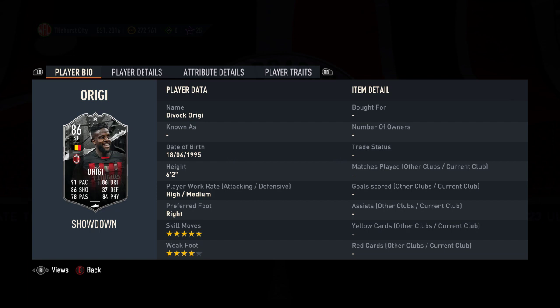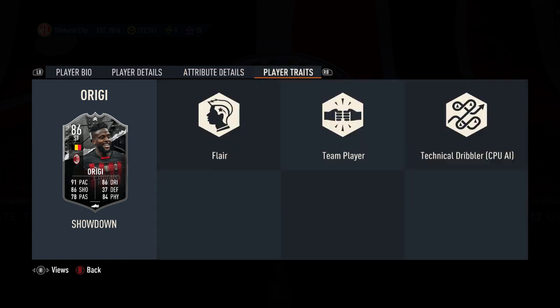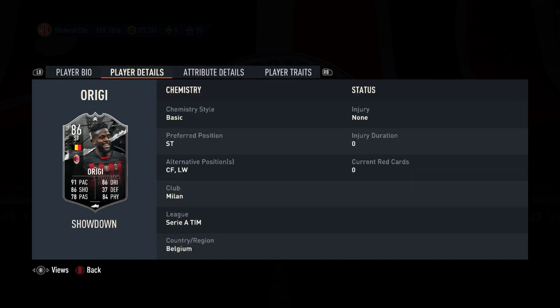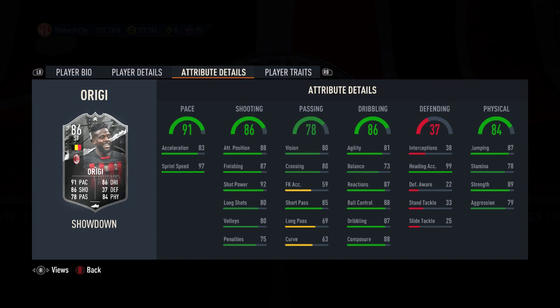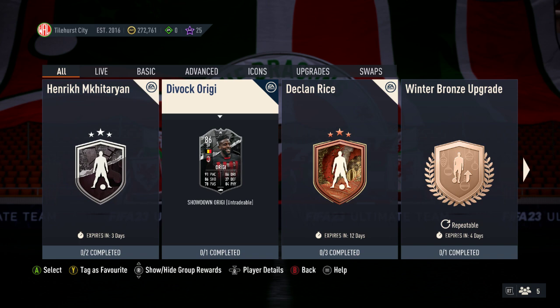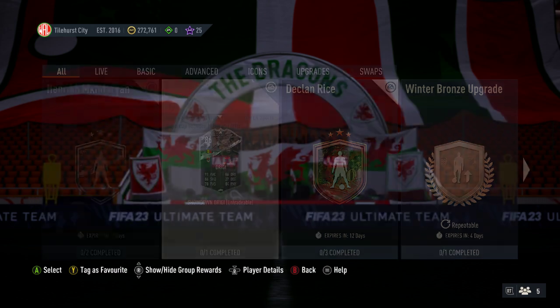Five-star skill moves but four-star weak foot on Origi, so he is the other way round to Mkhitaryan. The pace split is deceptive because his sprint speed is a lot higher than his acceleration, which isn't unusual for a player of his six-foot-two body type. Flare trait is useful there, very good in the air, heading accuracy 99. He can play left wing and center forward as well. So Mkhitaryan looks like slightly the better card - better stamina, better dribbling, better pace even though the pace is actually different.